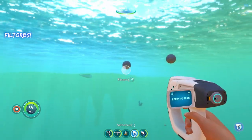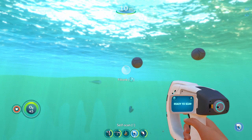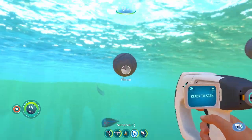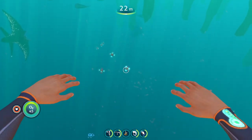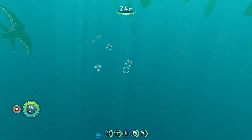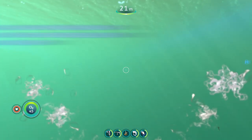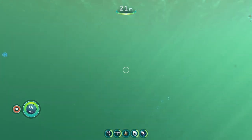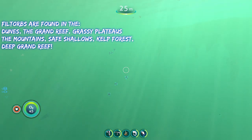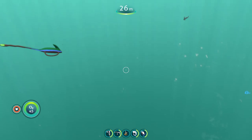Next we have the Philtors. I'm not even sure if you'd consider these fish — they're kind of like little orbs that float around. Whenever you go near them they close up and you can't grab them, but when you're not near them they stay open, showing a blue inside with an orange interior. The Amber Clown Pincher is found in the sparse reef, underwater islands, and mushroom forest biomes, while the Philtors are found in the dunes, grand reef, grassy plateaus, mountains, safe shallows, kelp forest, and deep grand reef.